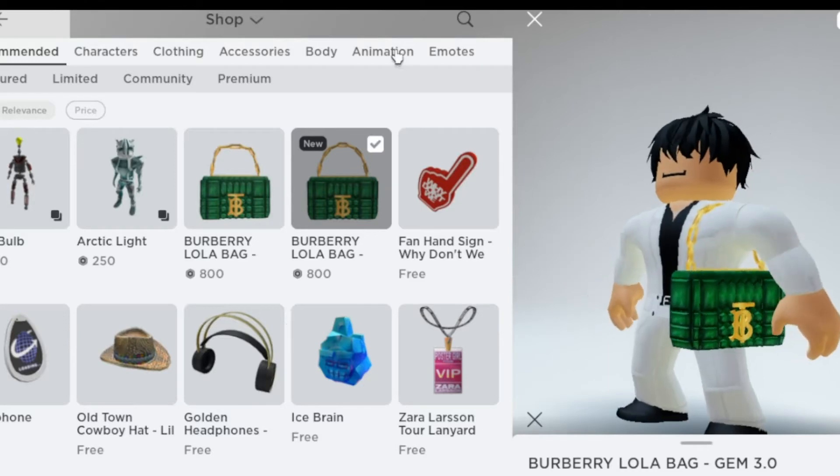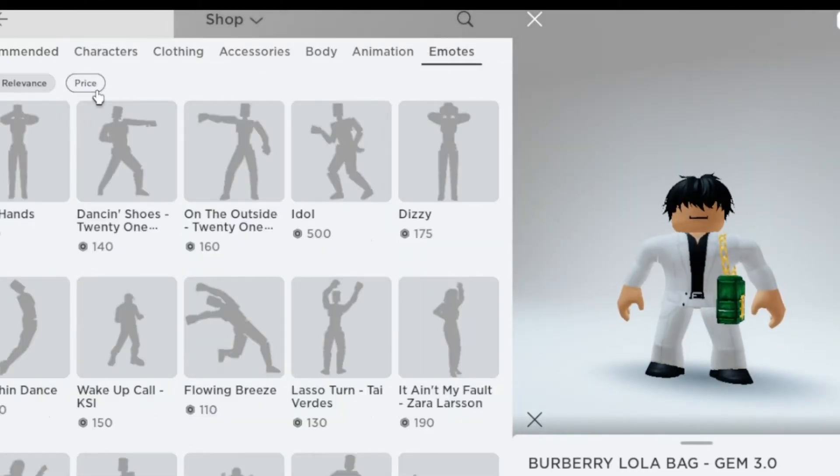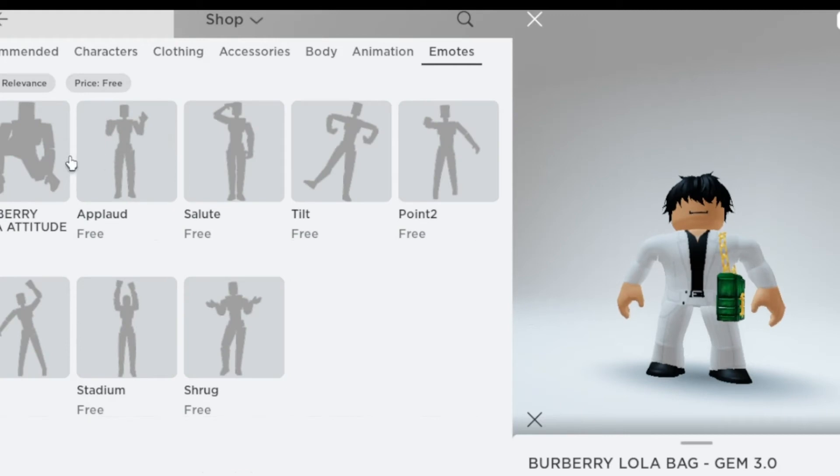Go to the emote section. If you don't find it there, make the Robux price to free. Kinda sick, not gonna lie. I don't know if it is limited or not, but get it.